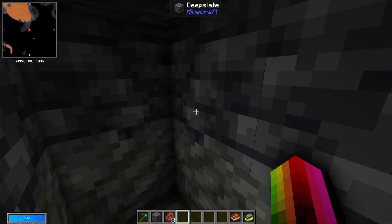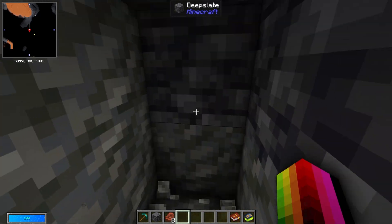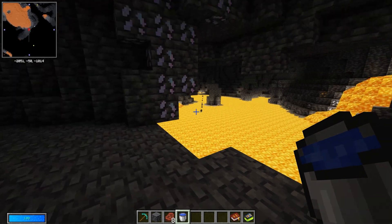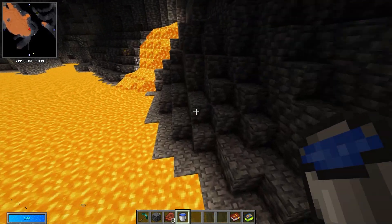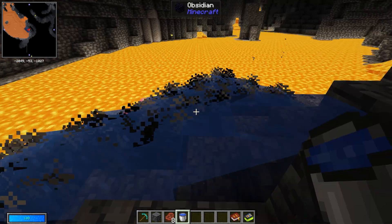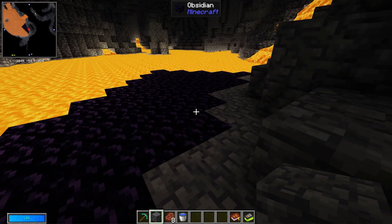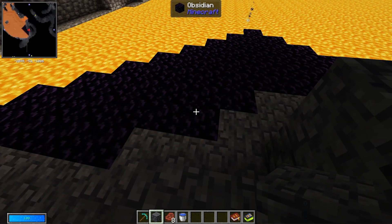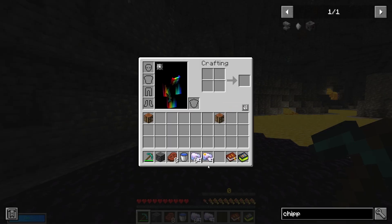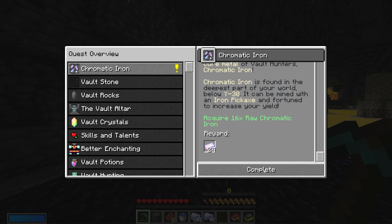Now that we've found some diamonds to make a diamond pickaxe, enough iron to make a water bucket, and found some water, we can turn the lava down here into obsidian and mine it up. We can get at least six pieces of obsidian and a few extra diamonds to progress on our quests. I just got done collecting enough raw chromatic iron to complete that part of the quest.